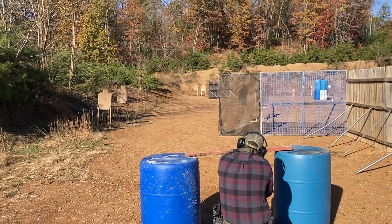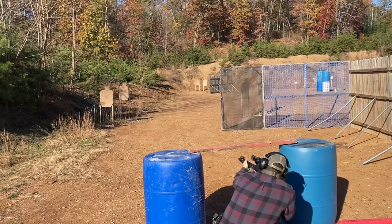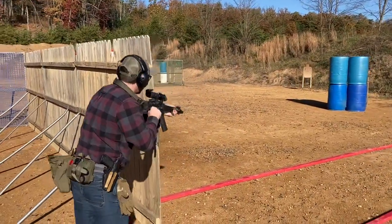Stage 2 starts with two sets of paper targets. One set must be shot over the stick, the other under. A trick here not explicitly stated was that the stick may be used for support when going over, making it the choice for the further targets.